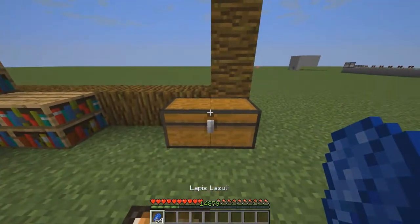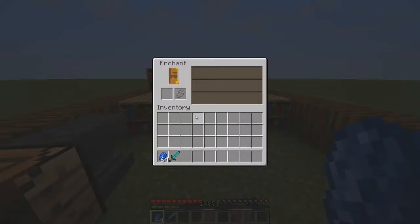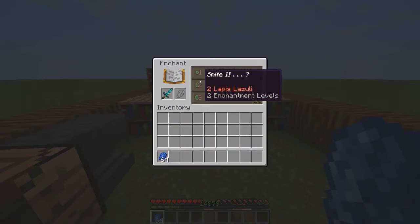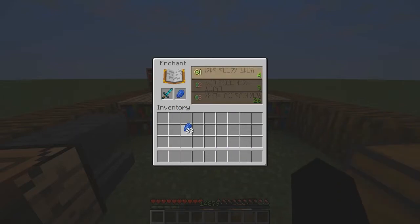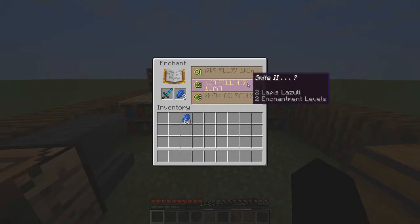Grab an item that you want to enchant — we'll do a sword for this. Drop your sword in, and you'll see it says one, two, three. Basically, if you drop one lapis in you can use the first line which is level one; drop two in for level two; drop three in for level three. On here it's going to say Sharpness level three and then dot dot dot, which means you're going to get Sharpness three plus something else maybe.